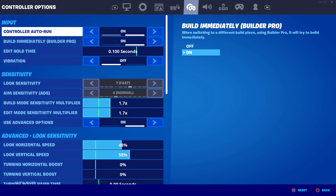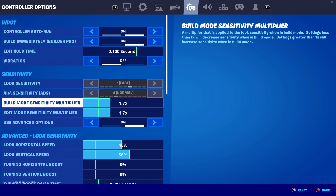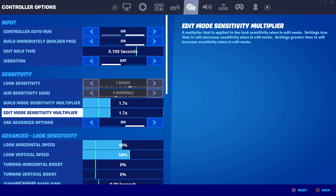Looking at this, my build mode sensitivity multiplier is at 1.7, same as my edit mode sensitivity multiplier. If you watched my last video, I used to have my build mode sensitivity multiplier at 2.8 and my edit mode sensitivity multiplier at 3.7, so I've pretty much put them both in half this time.